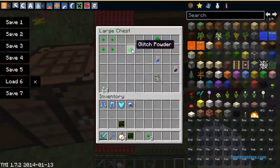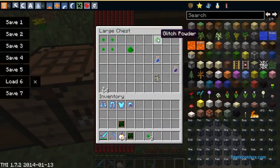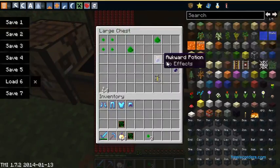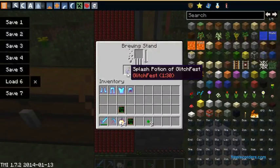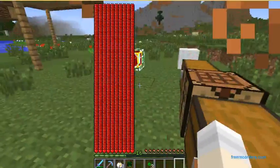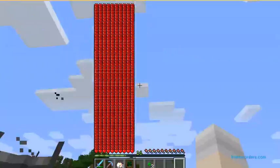If you put four of those together, you get glitch powder. And if you get glitch powder, go to a brewing stand, get an awkward potion — you'll get a glitch fest potion. You can also make a splash potion and make the effects last longer. I don't know why you would want that, but I'll show you in a little bit.